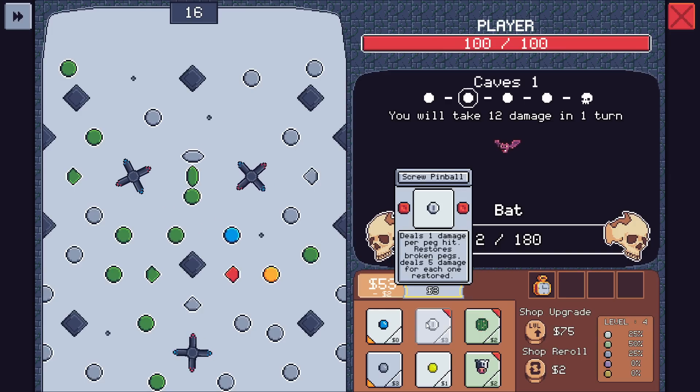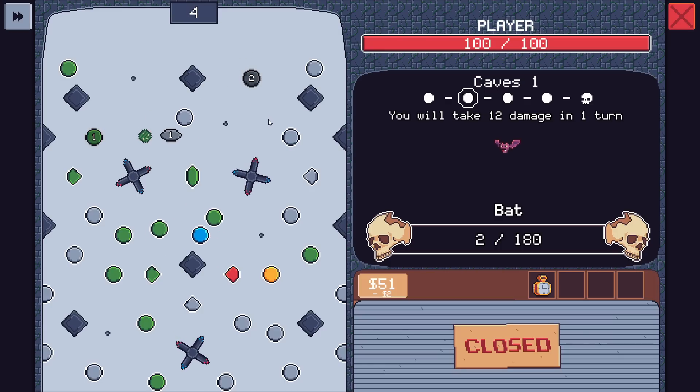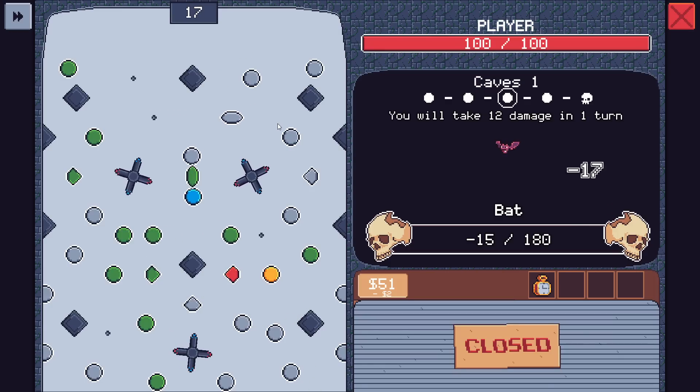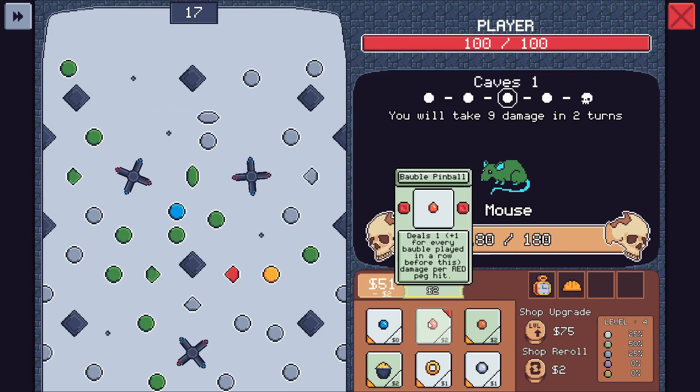Do I save that just in case? I think I save that just in case — it might apply. Makes all broken pegs have a 20% chance to be restored at the end of the turn. $15 at the end of each turn if no pegs were destroyed that turn — that's pretty good. Chest pinballs don't require a key. I'll go with this — if we don't destroy anything we get 15 bucks. That sounds very, very nice.